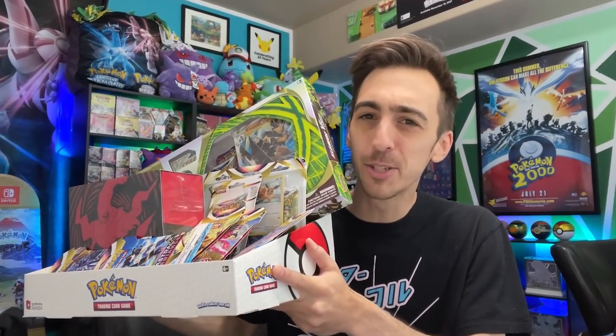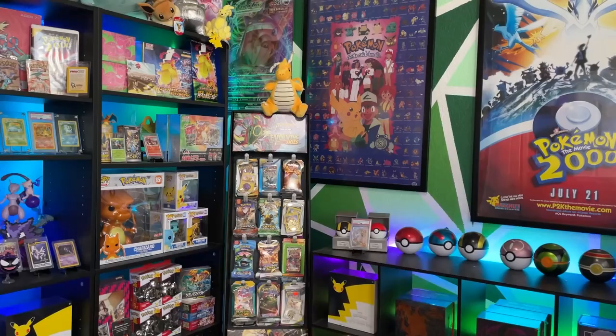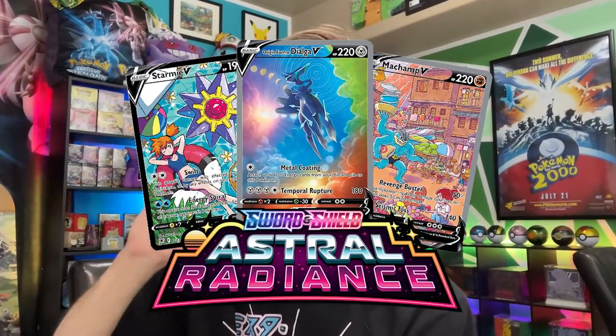I bought every Astral Radiance Pokemon card box from GameStop. I've got the Checklane Blisters, the Sleeve Blisters, the 3-Pack Blisters, the Elite Trainer Box, and the brand new Kleavor V-Star Box. I am determined to pull the Starmie V Trainer Gallery card from Astral Radiance, so let's rip into all these boxes and see if we can find it.